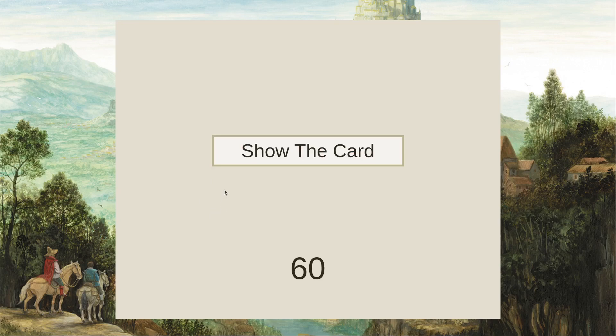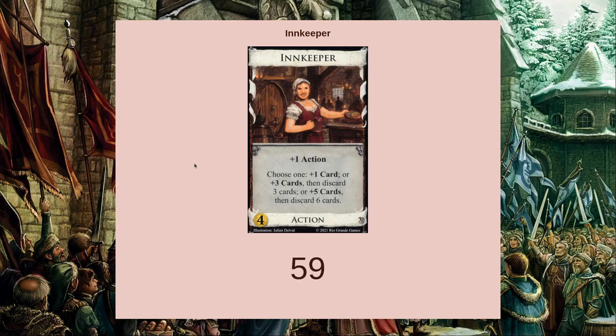Off the top of my head, let's take a minute to talk about Innkeeper — a sifter out of allies. Innkeeper shows a lot of promise because it looks like it's flexible, but it's actually not particularly flexible. When you're getting an Innkeeper, you're really just looking for this plus three cards, minus three cards.